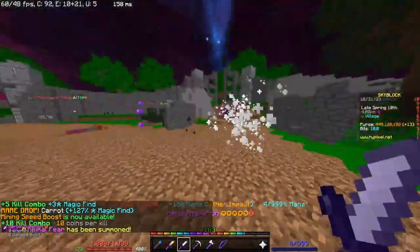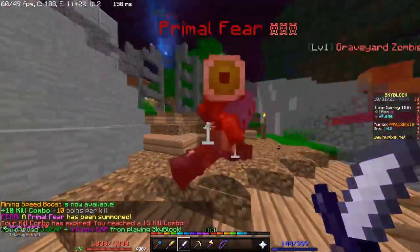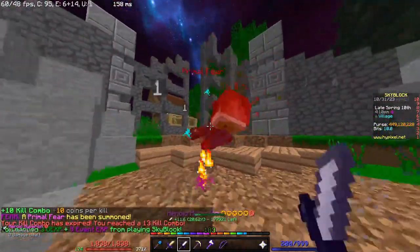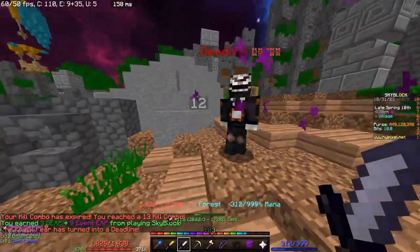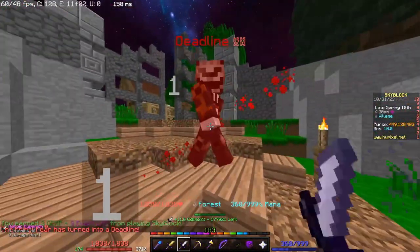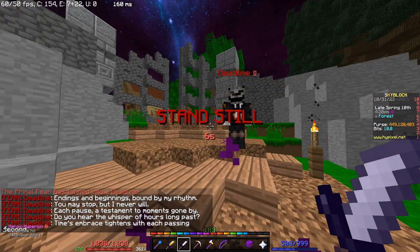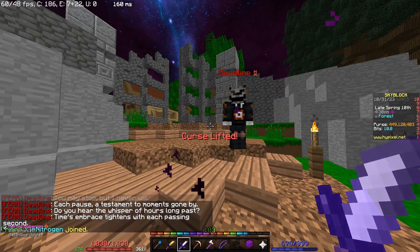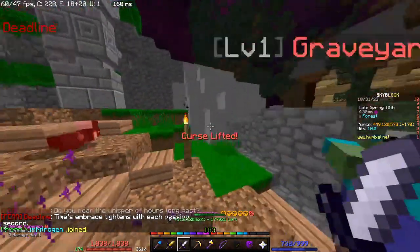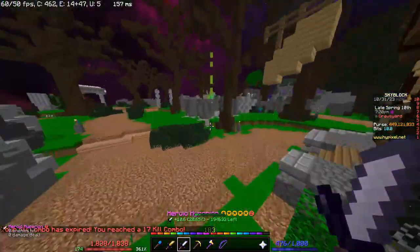As you can see, when a primal fear spawns it gives you a message in chat, then spawns the primal fear mob. This one is the deadline: you need to stand still for seven seconds, and after the timer is done you get to hit it one last time to kill it.